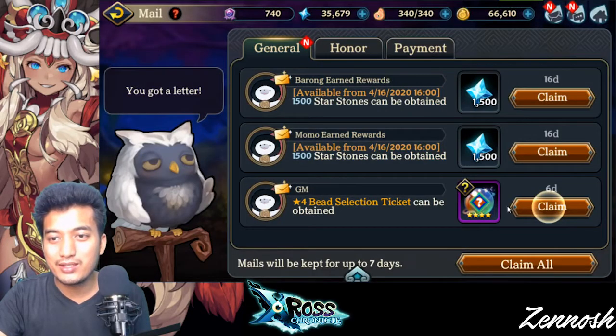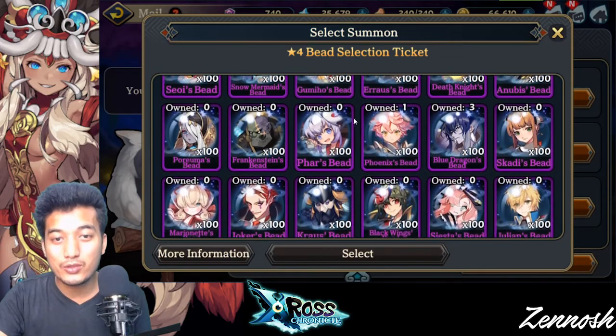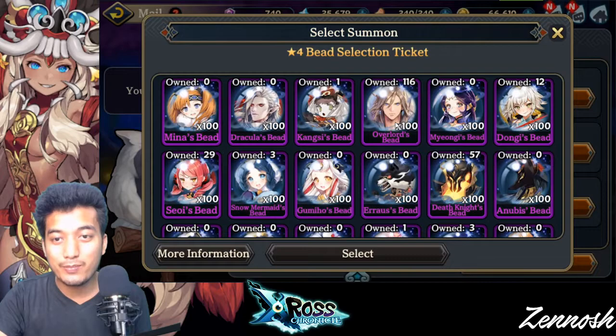Next one is gonna be this Selector. Wow. You can actually get this — this is so good. I've been really working towards getting the bead for the Overlord, so should I really pick Overlord? Yes, why not?